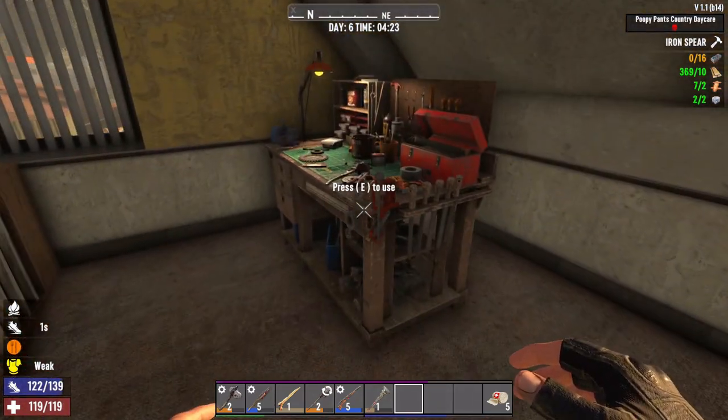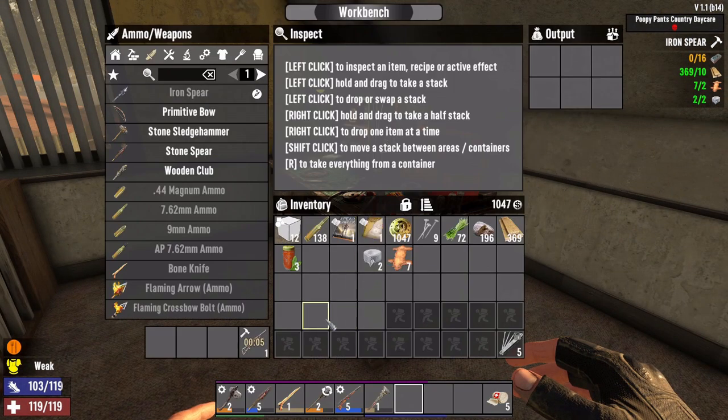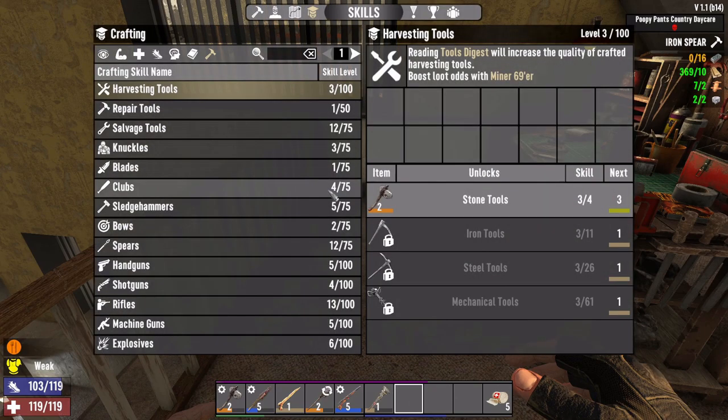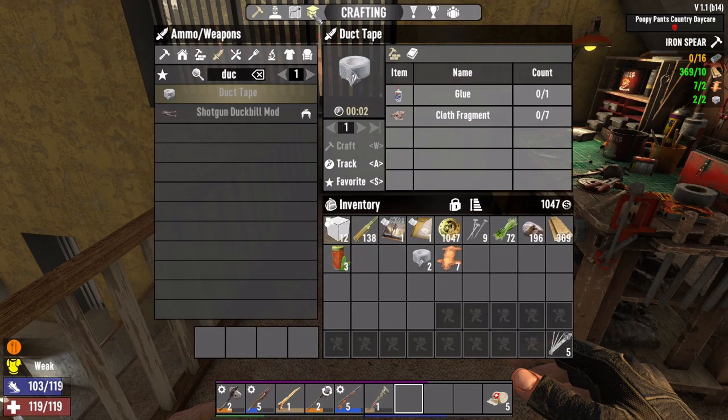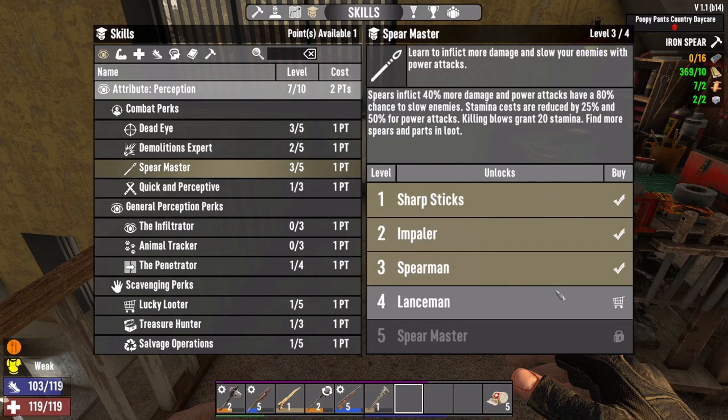While all that is being made, we will go ahead and use our skill points. Oh, we got one! Let's put it into spears. We'll pick inflict 40% more damage on power attacks, 80% chance to slow enemies. Stamina costs are reduced, and killing blows grant 20 stamina. There we go.